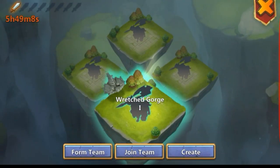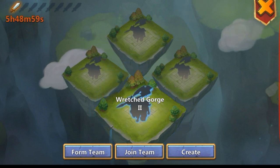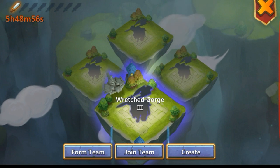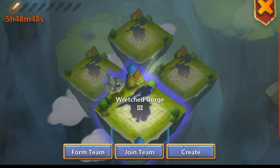Let's go over Wretched Gorge and how to get it. First of all, you'll find a little icon just like Storm Mesa. It'll be set out exactly like Storm Mesa with four different floating islands named Wretched Gorge 1, 2, 3, and 4. Wretched Gorge 1 requires 20,000 minimum might, Wretched Gorge 2 requires 40,000, 3 requires 60,000, and 4 requires 100,000 might.